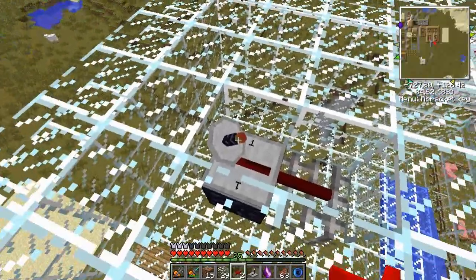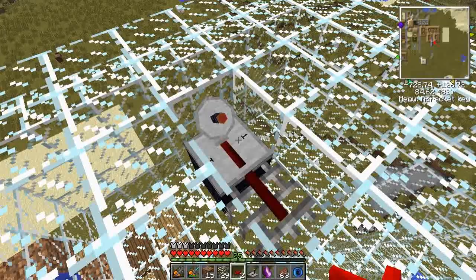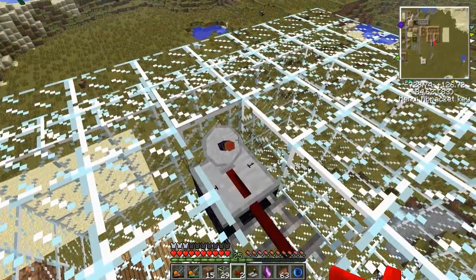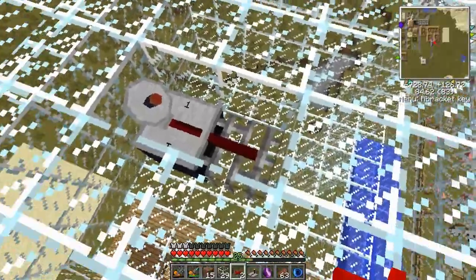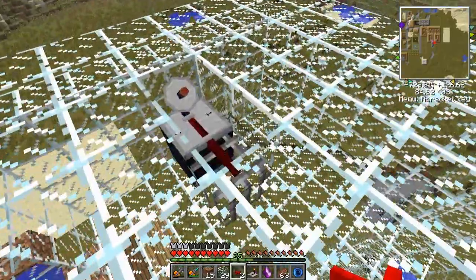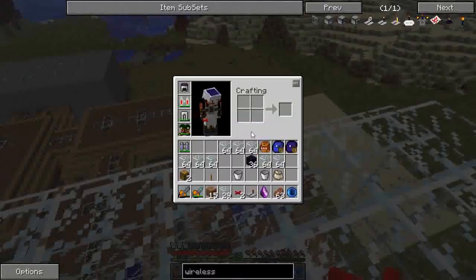We just set this to frequency one. The way this works is you have a receiver and a transmitter — when the transmitter gets a redstone signal, the receiver puts one out too. It's completely wireless, which is very cool. That will turn the spawner off. What I want downstairs is a lever for cows on/off, skeletons on/off, all that sort of stuff. Cool, that's done.